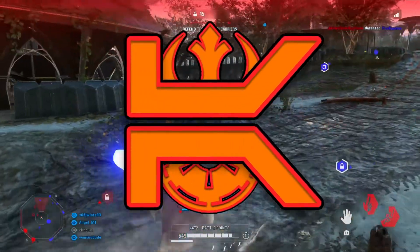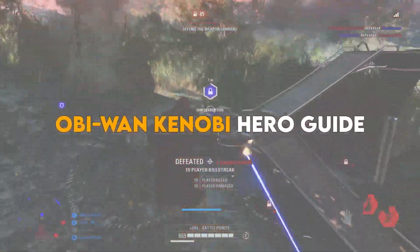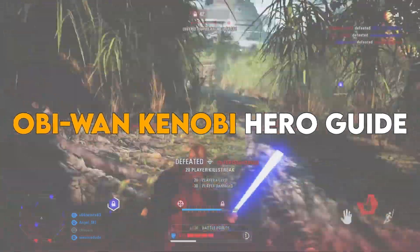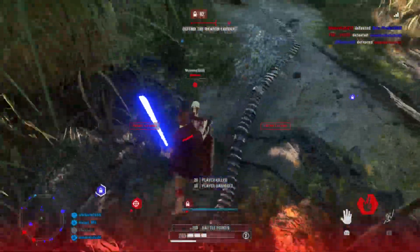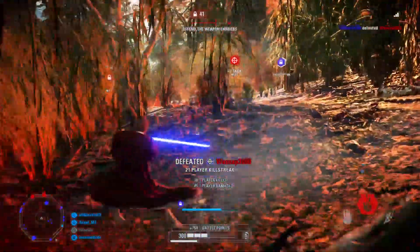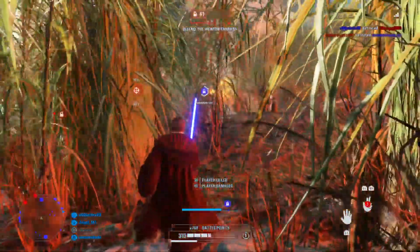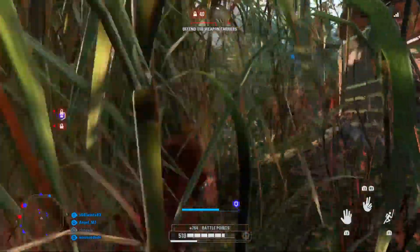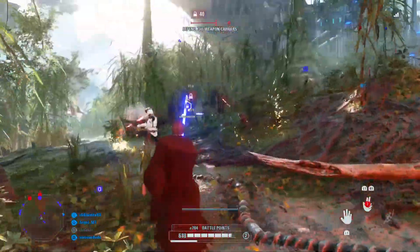Hey guys, welcome back to another Battlefront 2 hero guide. Today we're doing the last light side lightsaber hero to be covered, which is Obi-Wan, who is a defensive powerhouse who can attack anyone and anything at any time. To help you improve with Obi-Wan, I'll be going over stats, abilities, tips, star cards, and more.